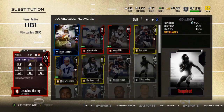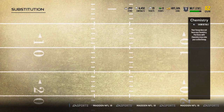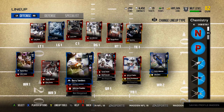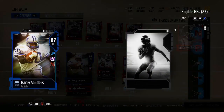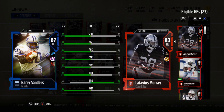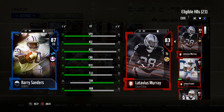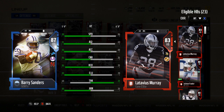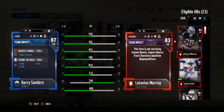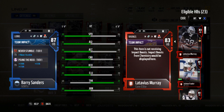Let's go ahead and add Barry to the lineup — substitute him into the entire depth chart. Now let's compare his stats to the Latavius Murray I had. He has 88 speed, 91 agility, 90 acceleration, 86 carry, 86 ball carrier vision, 89 elusiveness, 69 trucking, and 89 juke move. For chemistry he has Never Stumble and Pound the Rock.